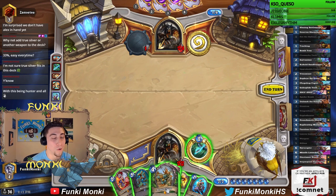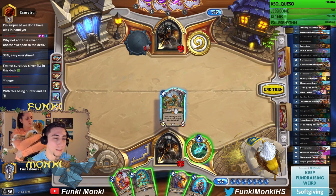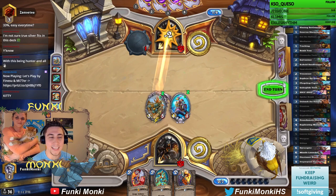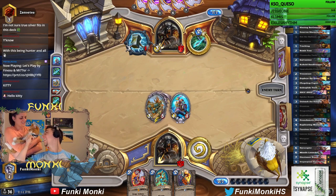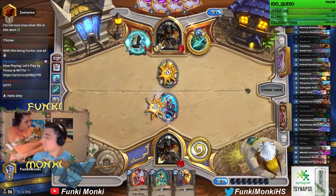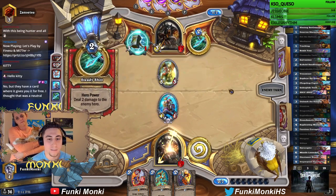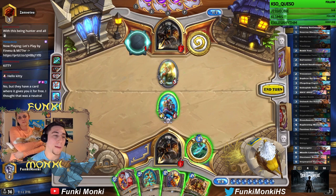Yeah, but can you add Truesilver to rogue? I guess, actually, you could. Rogue can add anything they want to their deck. Kitty stream. Oh, he's so cute. He's chilling. Probably woke up from a nap. Sleepy kitty. No, it's not a neutral, Grizzly. That's only a paladin card, and that's only available in pure paladin.